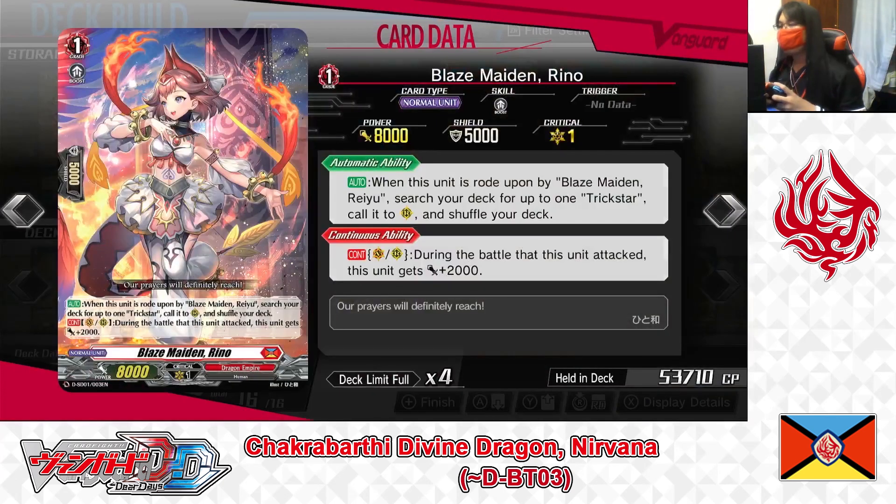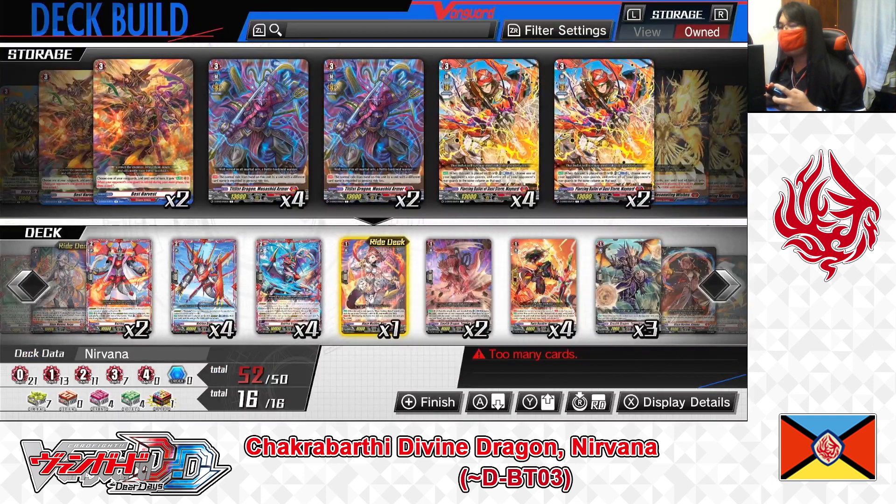Now the Grade 1 lineup. Right deck, Grade 1: Blazemaid Reno. First skill — auto: when this unit is ridden upon by Blazemaid Ryu, search your deck for up to 1 Trickstar and call it to the rear guard, then shuffle. Second skill — continuous as Vanguard or rear guard: during the battle this unit attacks, it gets plus 2,000 power, making her a 10,000 point attacker. Reno is the main Grade 1 for this deck. By riding Ryu on top, she searches and superior calls Trickstar. Playing 1 in the right deck.